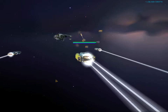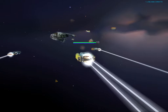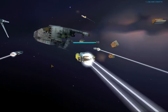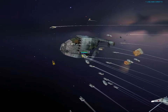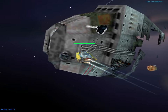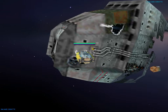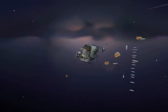Who could have done that? The Khar-Selim wasn't even armed, as far as I know — it's basically an explorer vessel. As soon as this brown bar fills up, the salvage will be completed. Until then, let's make sure it stays safe.